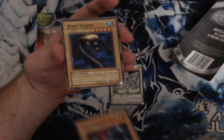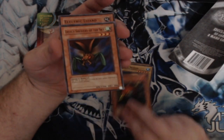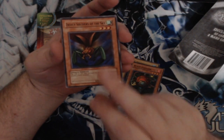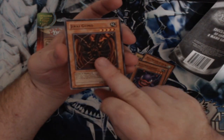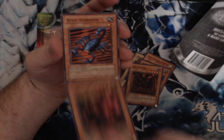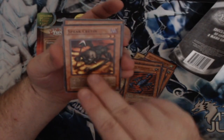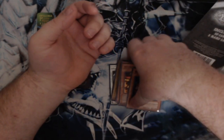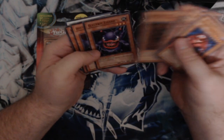And then we have Steel Ogre Grotto, Spike Seedra, The Blast Juggler, The Insect Soldier of the Sky, The Electric Lizard, Jirai Gumo, Lava Battle Guard, Steel Scorpion, Spear Cretan, Big Eye. In the correct era of cards that I'm looking for, but nothing. No heaters guys.